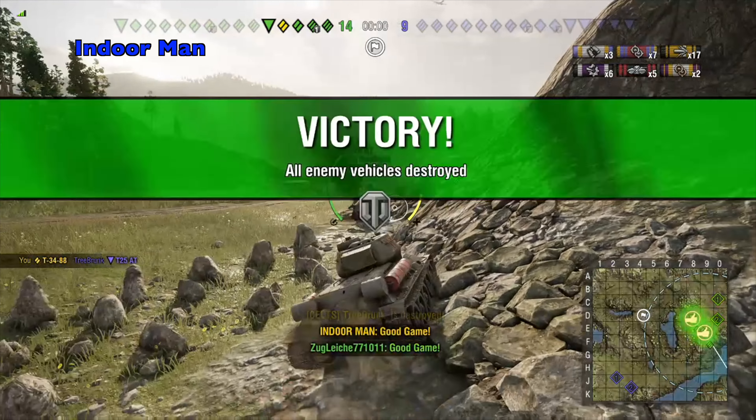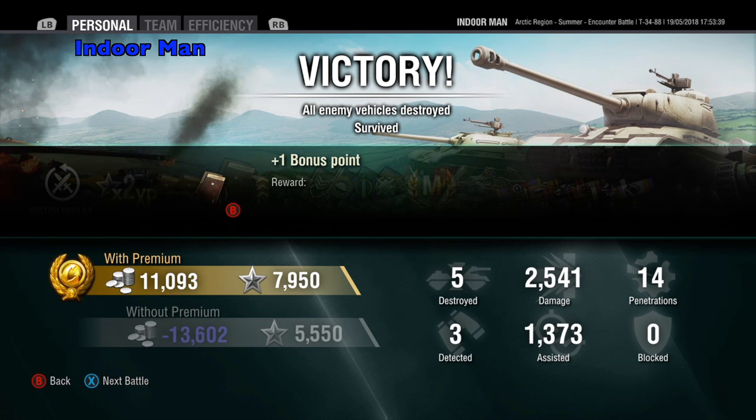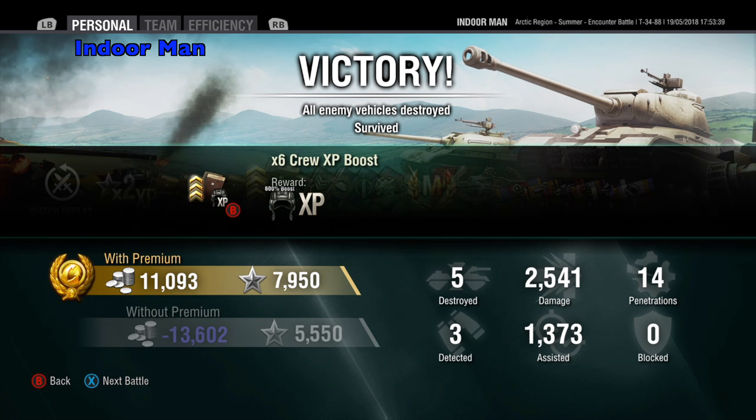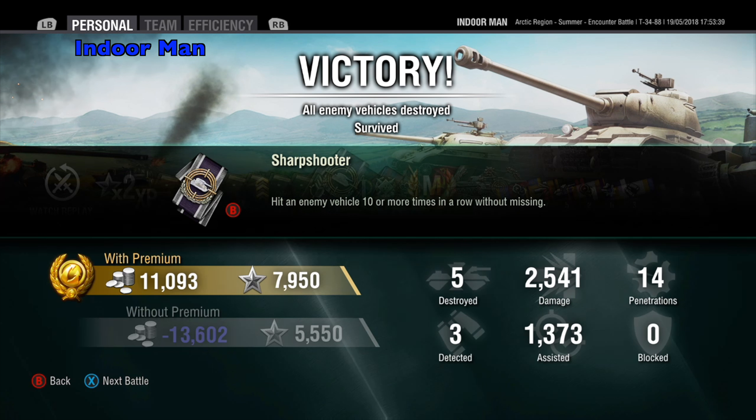Let's check the post-game stats. I managed to earn 11,000 silver without any multipliers — remembering that I did run food. I fired quite a few APCR shells and the T-34-88 doesn't have a silver multiplier because it gets a crew XP multiplier instead. I also earned 7,950 experience with a two times daily bonus and 750 from an AWP. I had a six times crew XP bonus activated and it got me somewhere between 30 and 40 percent on my Brothers in Arms skill.